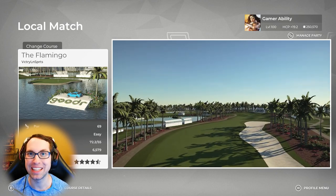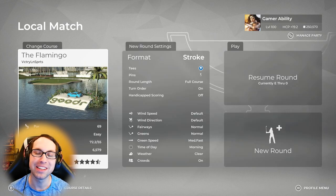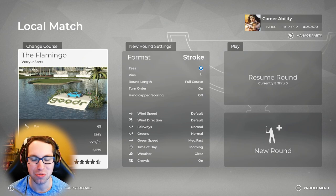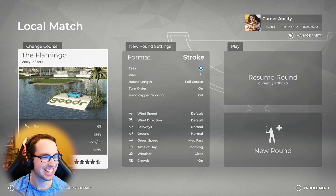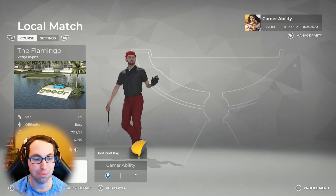Some of you might be playing this for the first time — you are in for a treat. We're going to be diving into the course from the blue tees, pin location number one, all default course conditions: normal fairways and green firmness and medium fast green speeds. Big thank you to Victor and Mayday for creating all the incredible courses in PGA 2K21 — they are legends.